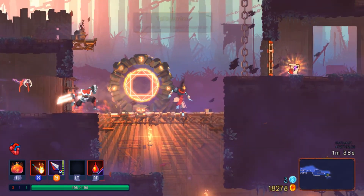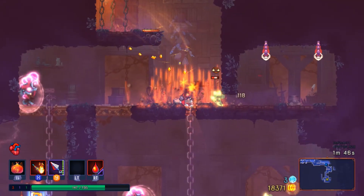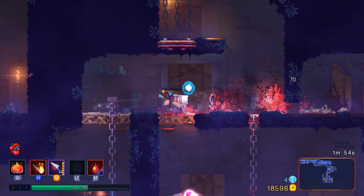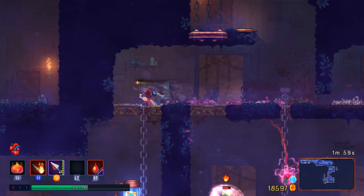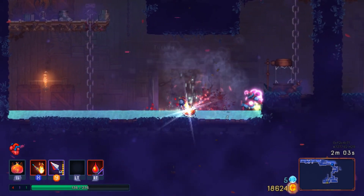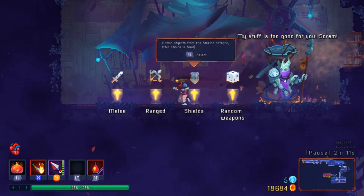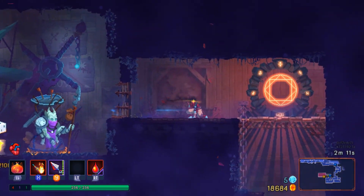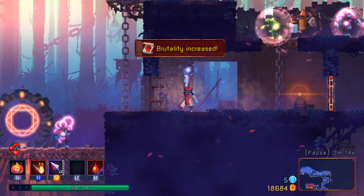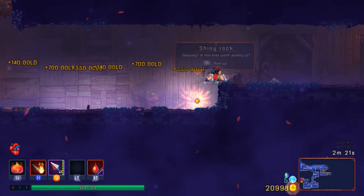Besides that, we do have a pretty good thing going here. I suppose another thing we're going to want to play around with is that, with the way things have been changed, it seems like it's actually really important to have more health now, seeing as the final boss can completely wreck you if you don't have sufficient health. But we'll have to experiment with that, like we do whenever things change. That's the greatest benefit and also probably the worst thing about playing an early access game — it's going to change a lot.